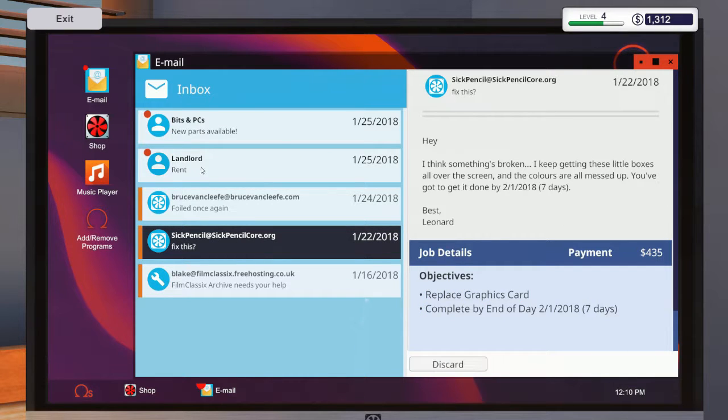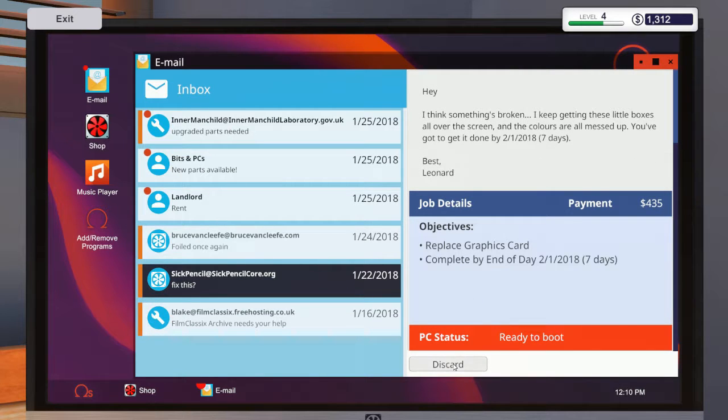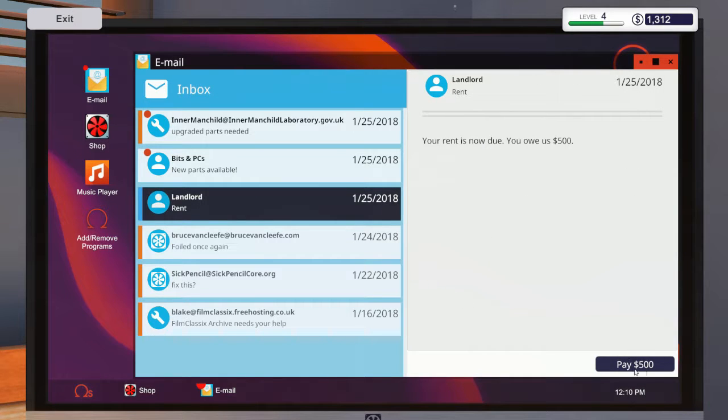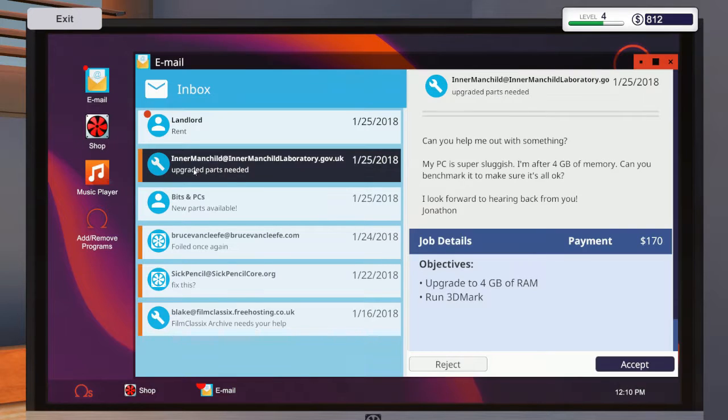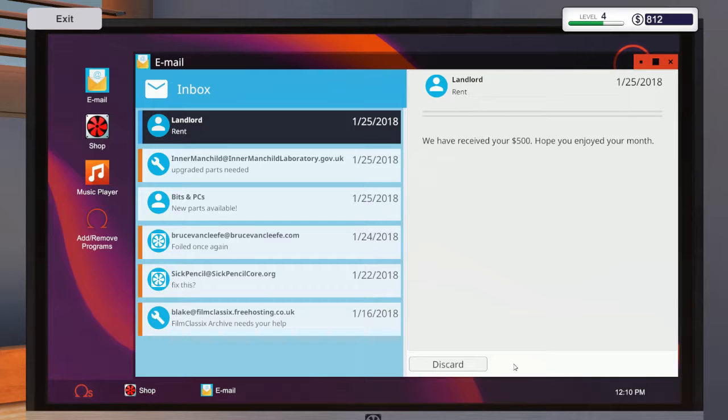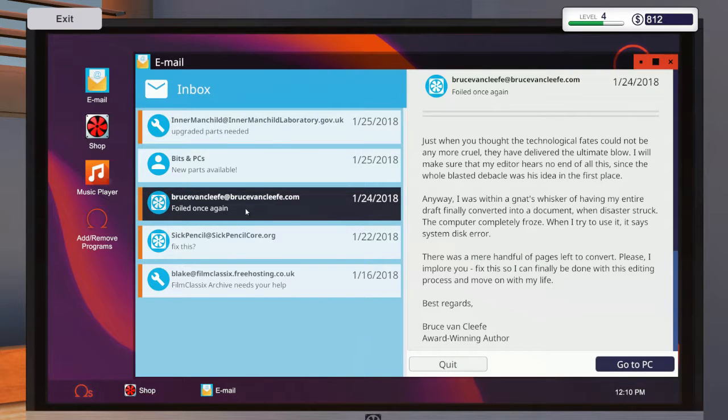One thousand - did we already pay? Oh here's our rent, so here we go. Where'd the rent one go? Pay that 500 - perfect. We received your rent - thank you, you're welcome. We have another one - upgrade to four gigs of RAM.